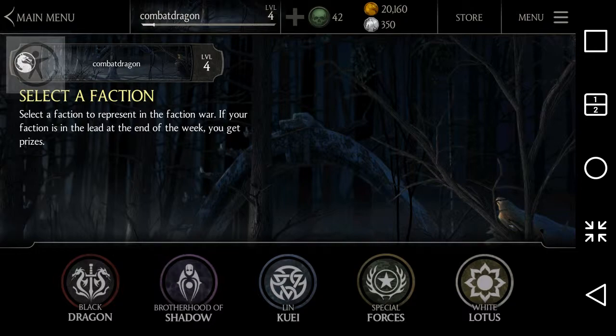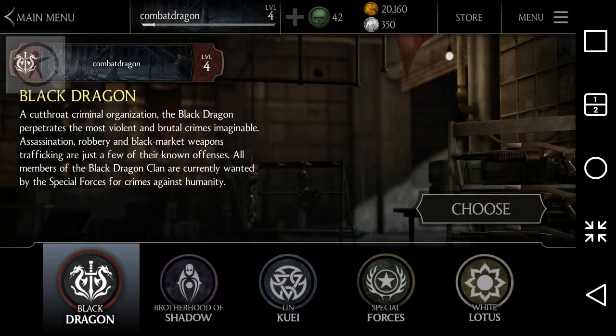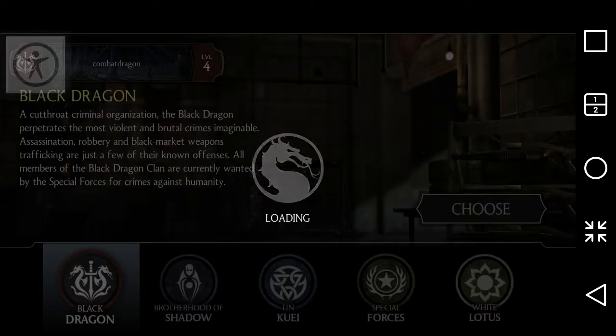In faction wars you can join any faction — Black Dragon, Brotherhood of Shadow, Lin Kuei, Special Forces, Wire Plotters, or anything you want. It's also like a career mode, but you get extra rewards and equipment that will help you in other battles. I'm just going to go ahead with Black Dragon.